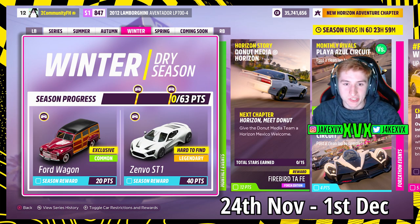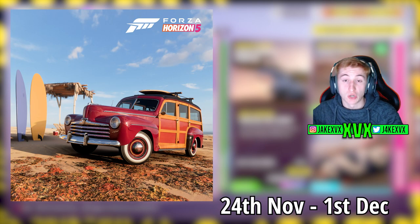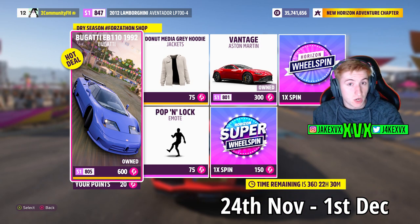On to Winter, the third week, which starts on the 24th of November. For 20 points you can get the next new car, the 1946 Ford Super Deluxe Station Wagon - not a new-to-Forza car, but it is new to Horizon 5. For 40 points you can get the Zenvo ST1. The Forzathon shop that third week has the Bugatti EB110, the Aston Martin Vantage, the pop and lock emote and the Donut Media gray hoodie.